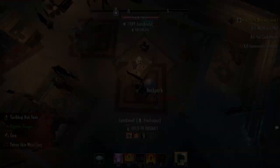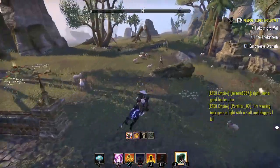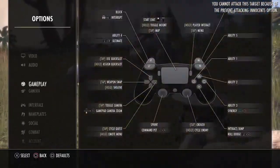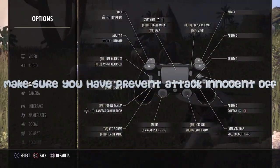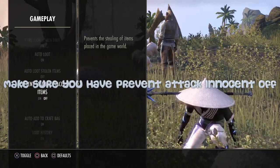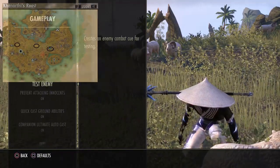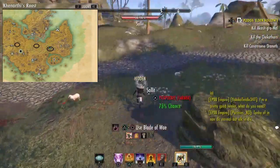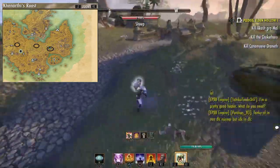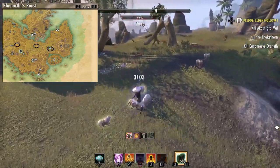For the first method, we're gonna be going down to Canarthi's Roost. The reason we're coming here is because there's a huge abundance of sheep, and each sheep drops multiple items that can be sold or laundered, so you can get an abundance of items really quickly and efficiently. If you look at the map on the left side of your screen, there are three locations. The one on the very right, where I start this clip, is the main location - there's probably about 30 or maybe even more sheep here.